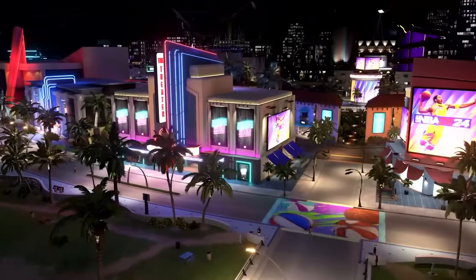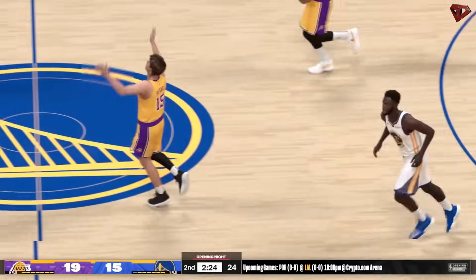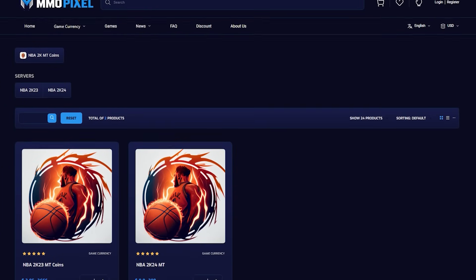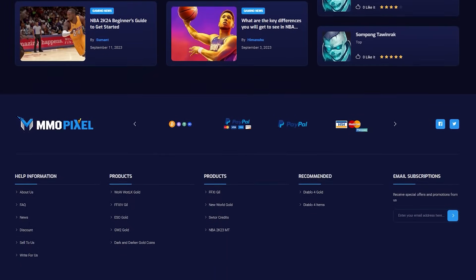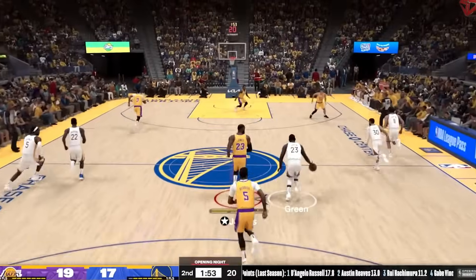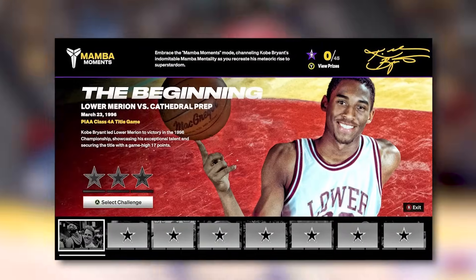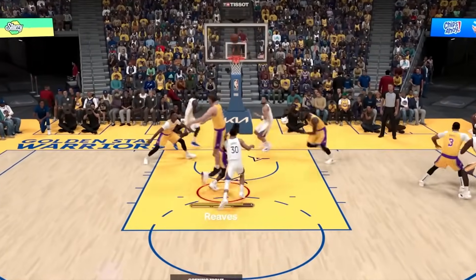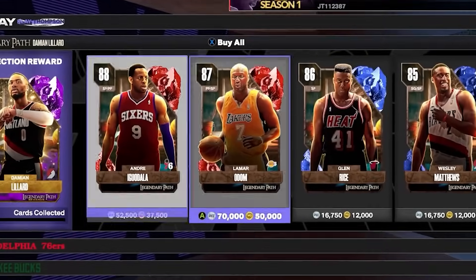MyTeam coins — talking about spending MyTeam coins brings me to my next tip. Racking up those coins can be a real game changer. Think of them as your ticket to snagging the best player cards. If you're ever in a pinch, MMO Pixels has got your back — they're quick with deliveries and super cool with returns. In the world of NBA 2K24, MyTeam coins aren't just currency, they're power. Jump straight into those challenges and missions from the get-go. They're designed to test your skills, and the payoffs are immense. You'll accumulate MyTeam coins, enhance your team, and refine your strategy.